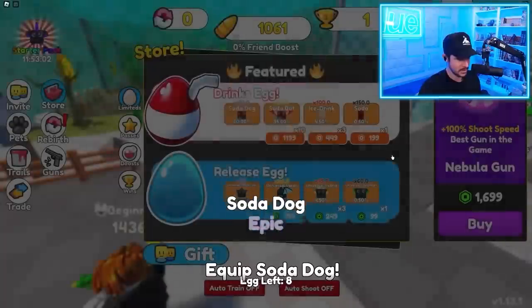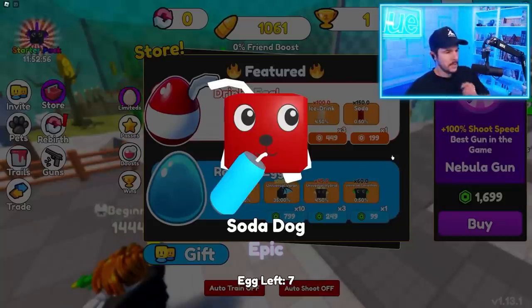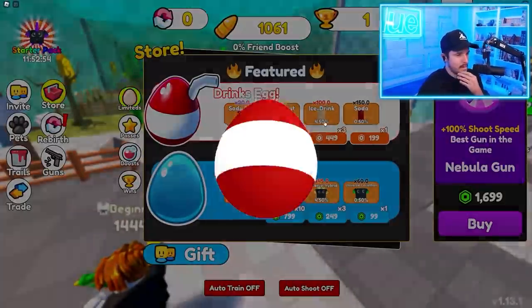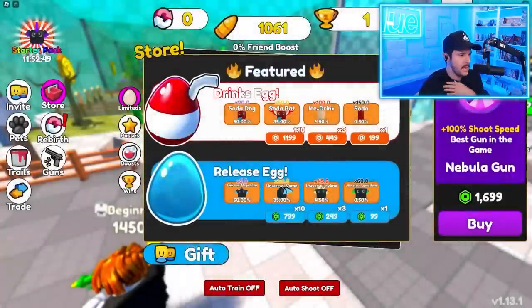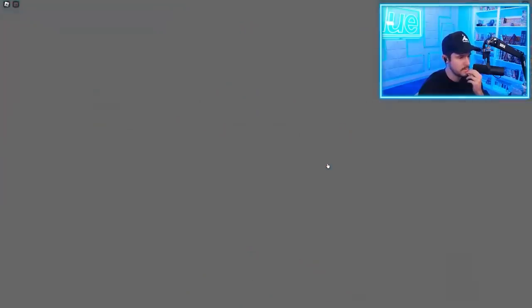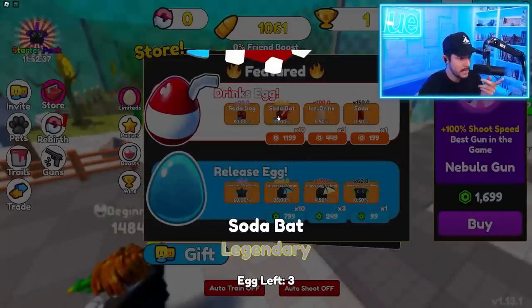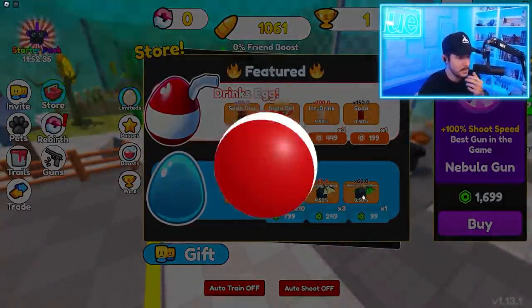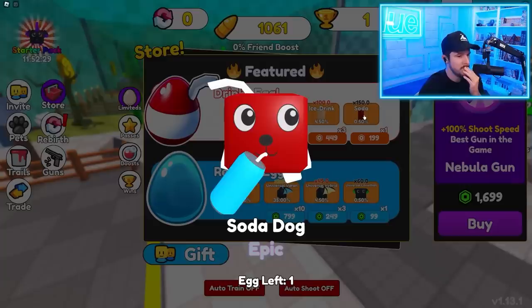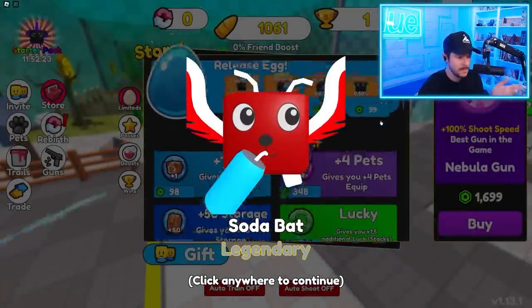We got a soda dog — we're just going to do it one at a time. Soda dog again, we need a soda bat or an ice drink. Come on, give me an ice bat, give me a soda bat. Soda dog again. Surely there's a soda bat in here — eggs left four, three... soda bat! I got a legend! Okay, that's good — a 50 times multi. A soda bat again, I'll take it. Give me an actual soda. That's the last egg. Soda bat. Nice, so we got some good pets.